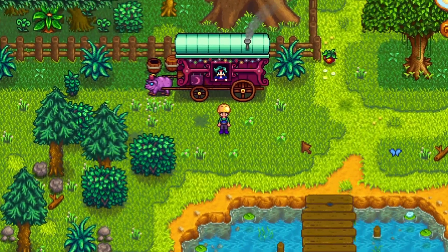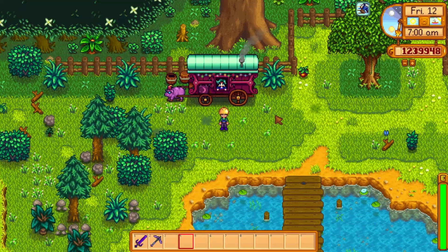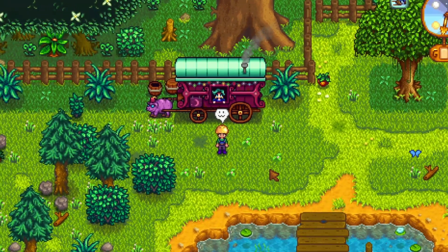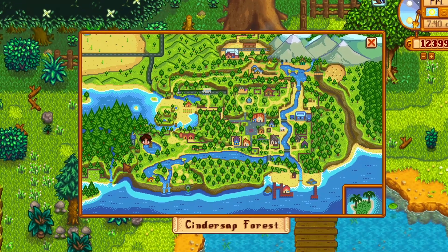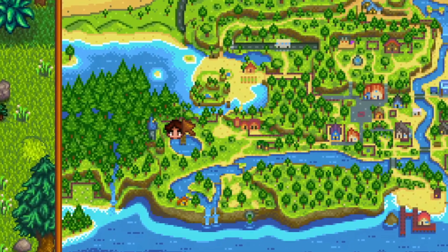Hello everyone, back again with me Soya. This time I will give you a short guide about Stardew Valley. You know there is an NPC called the traveling merchant, and he sells valuable items randomly which can help make your progress more exciting. You can find the traveling merchant in the northern part of Cindersap Forest every Friday and Sunday.